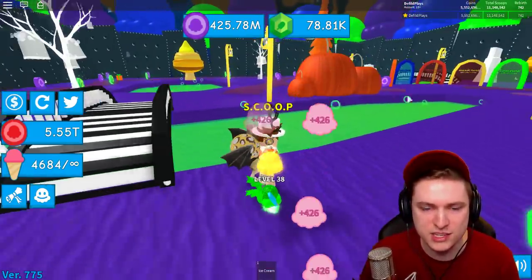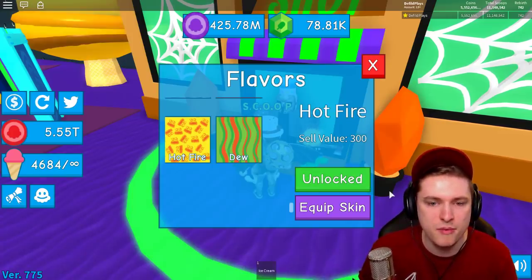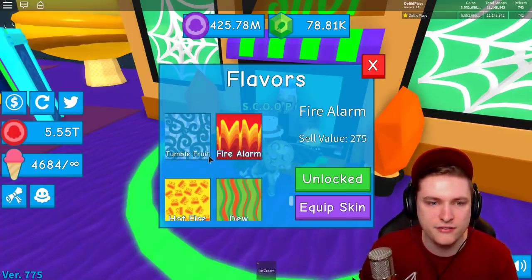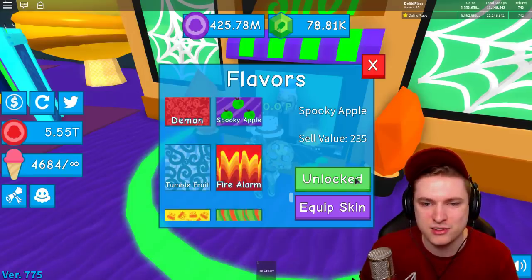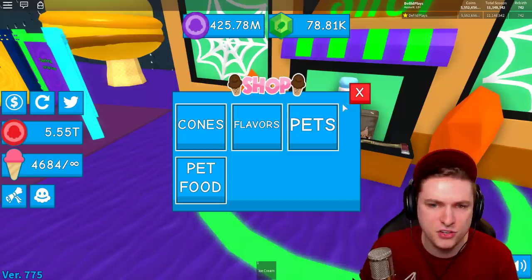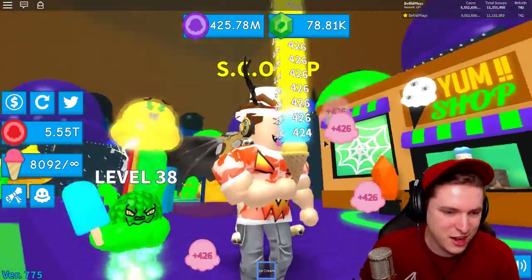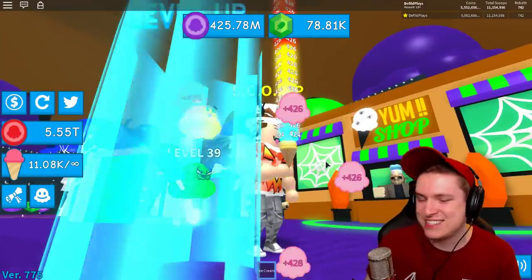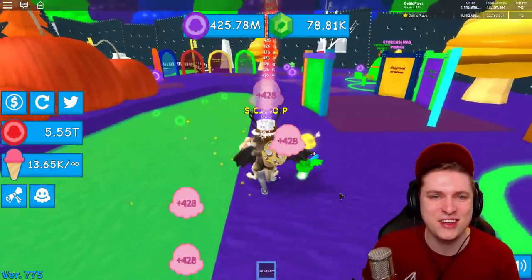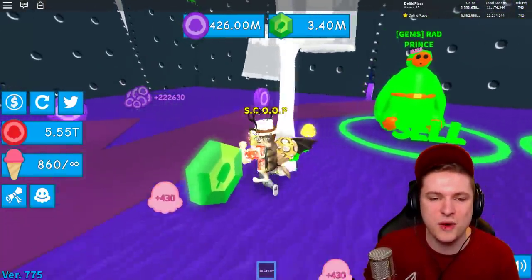We've unlocked new flavors - equip them! Bomb, hot fire, fire alarm, tumble fruit, and spooky apple are all unlocked. These bring our total up to 325, which is actually OP. Look at my little dragon holding his ice cream - it's so cute!